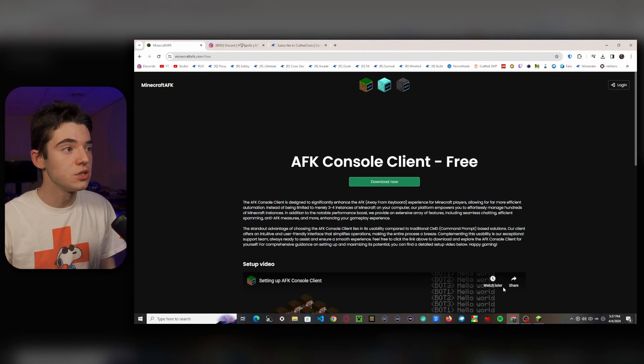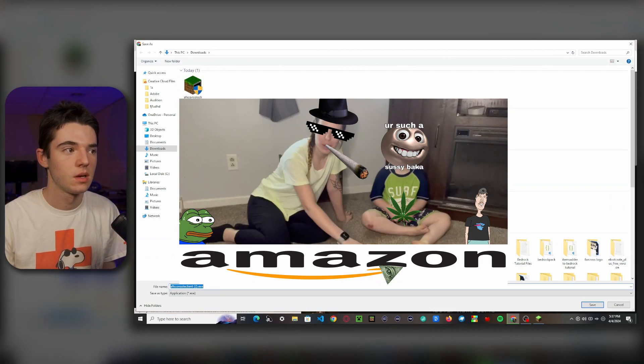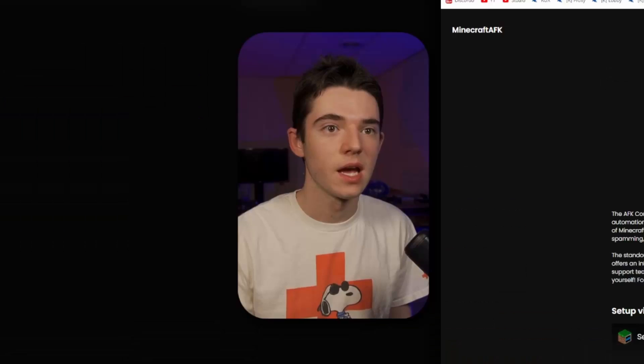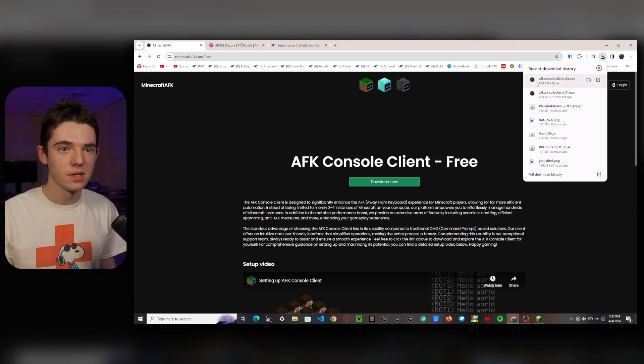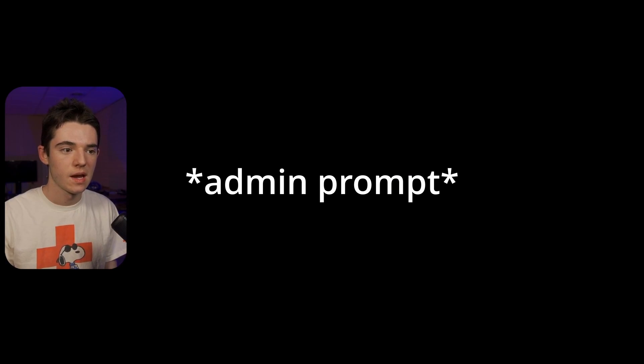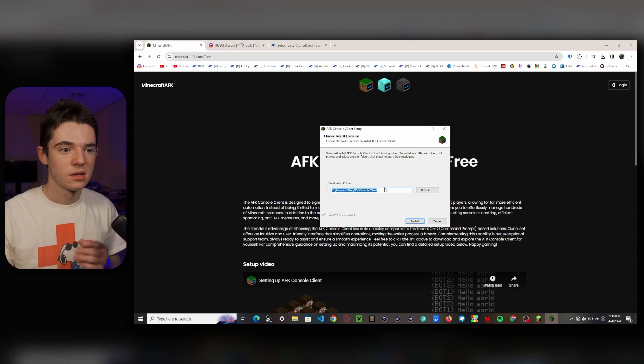The first thing that you will want to do is head to their website — it will be linked in the description. You'll just want to click the Download Now button, and then click Save. Once it's done, you'll just want to click on it to open up the install file. You'll probably get an admin prompt, so just click Accept.